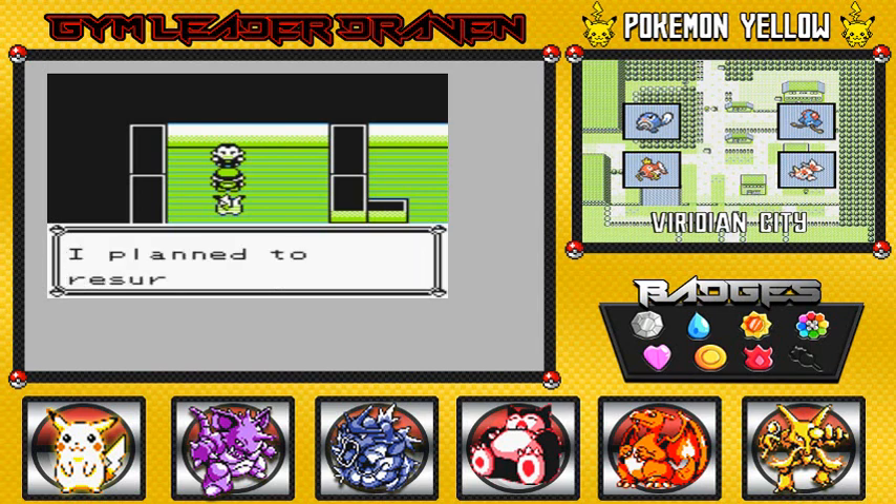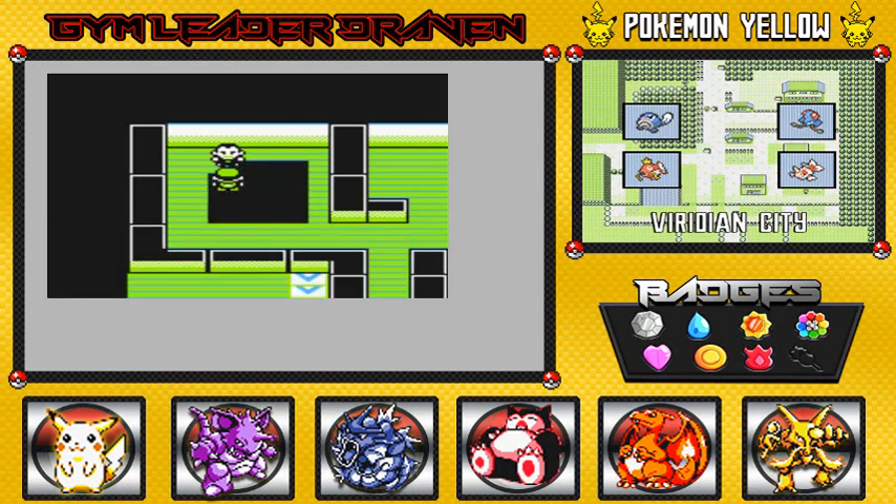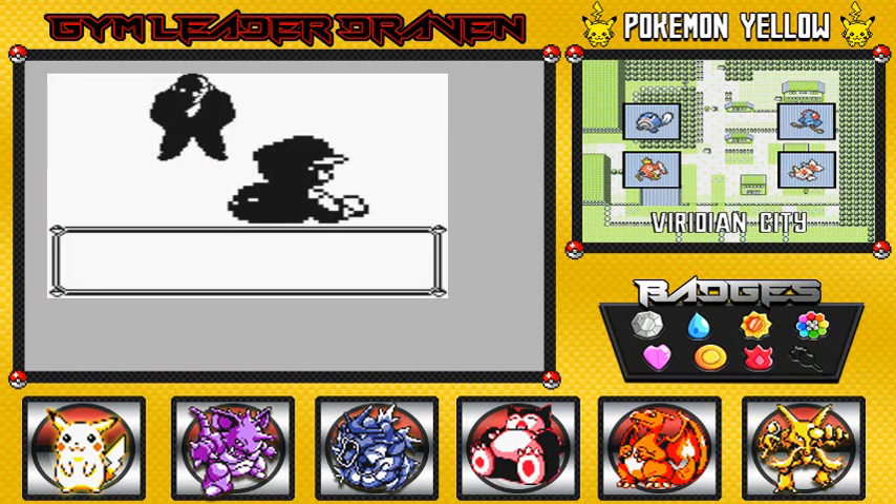Giovanni says: 'This is my hideout. I plan to resurrect Team Rocket here, but you have caught me again. So be it — this time I'm not holding back. Once more, you shall face Giovanni, the greatest trainer.' Whatever, bro. This has been a long time coming, guys — a very long time coming. Giovanni is something very, very special. Now it's time to take him on. The last Gym Battle in Pokemon Yellow — against Giovanni.